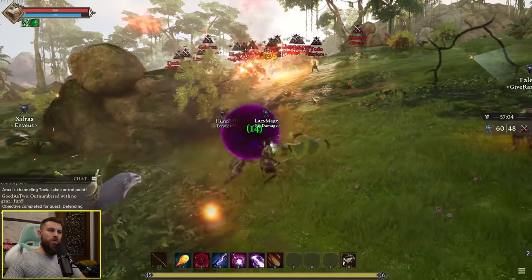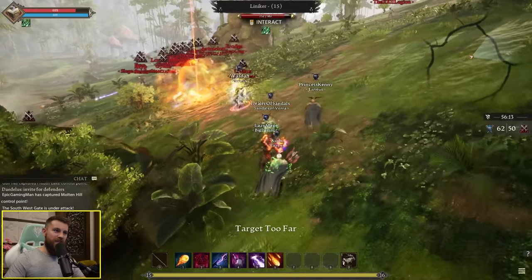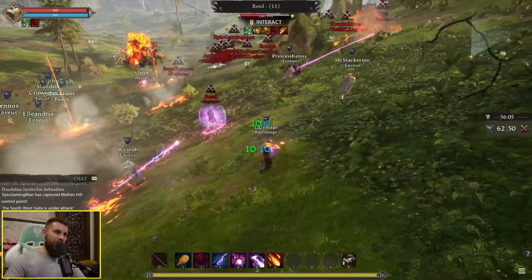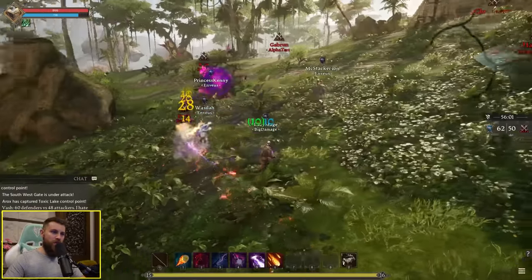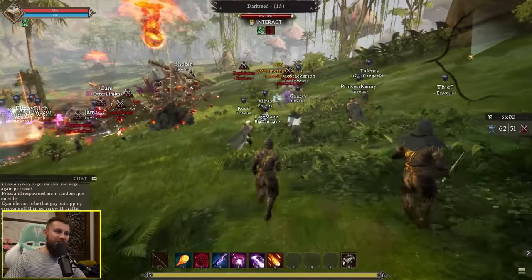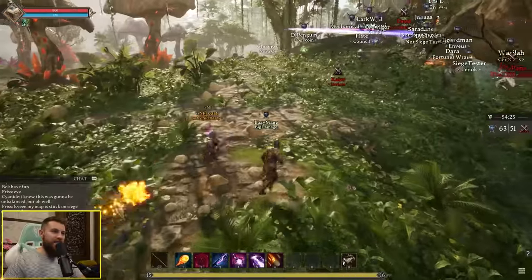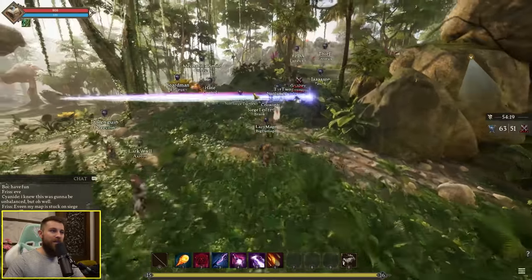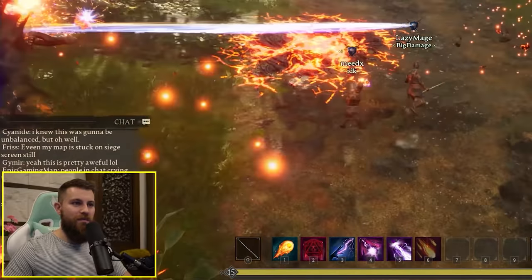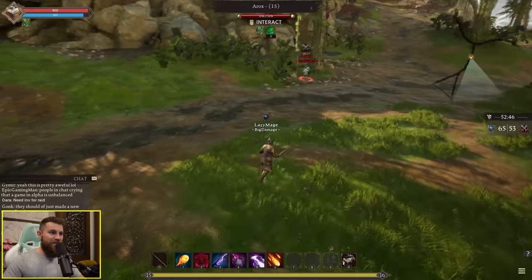There are a lot of attackers coming in hot with some AOE going down — big damage. Everyone's just playing a mage. Look at all the defenders — there are loads of them. Kill this healer — nice, burst him down. Good job team. There's another one here, big damage. Action target mode really feels terrible on the mage — probably better to just stick with tab targeting. The defenders seem to be pushing them back.